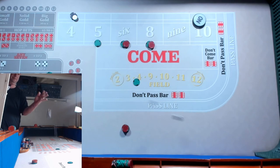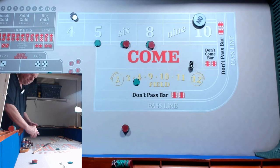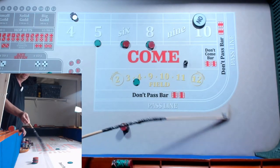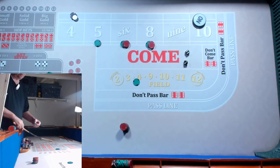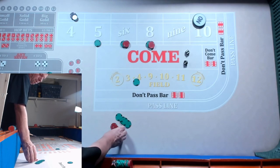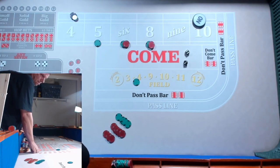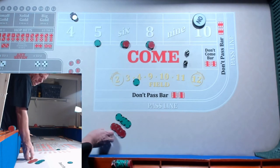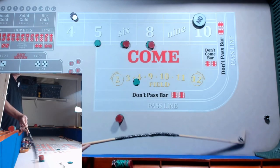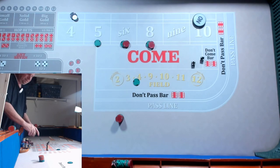Dice are out. We got an 8 — we're going to profit $45. We've got a 9 — quarter. We're getting to the point where we've made a lot of money. We've made $190. We could really stop and collect the $190, but that's not what we do. We got a 6 — that's another $45, folks. I think I might have to stop.